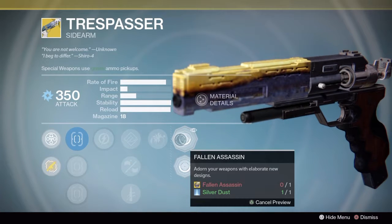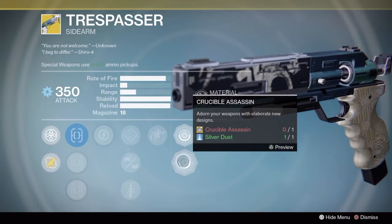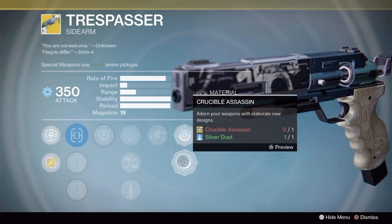Looking at some of the ornaments that come with it — Fallen Assassin is very pretty, kind of cool looking, like maybe you found it sitting in the ruins somewhere. And then Crucible Assassin gives it a very clean look — one I'm really looking to get to fulfill some of those RoboCop fantasies.